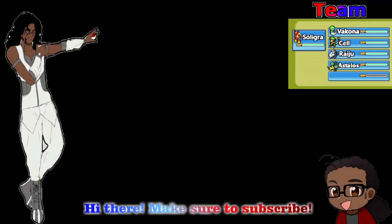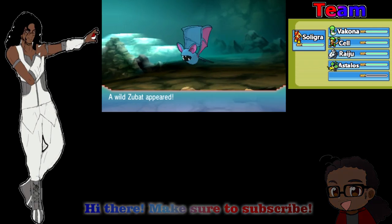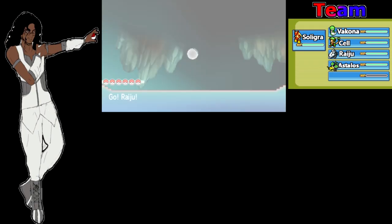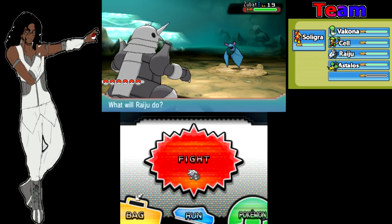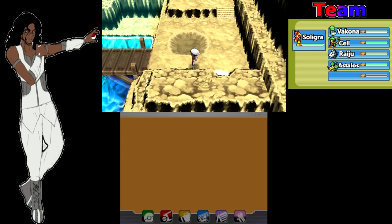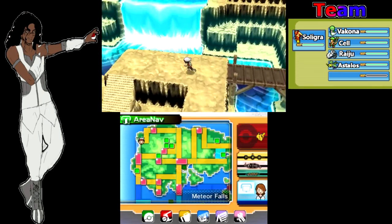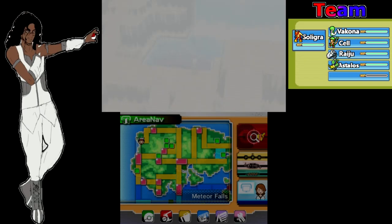Hey there everybody, welcome back to another episode of Let's Play Pokemon Omega Ruby. Now you might be wondering why am I attacking Meteor Falls — I'm off to go catch that last Pokemon I wanted. While I was off screen I did find out about a new trick that I honestly have not known about. There is an easy way to catch Feebas.